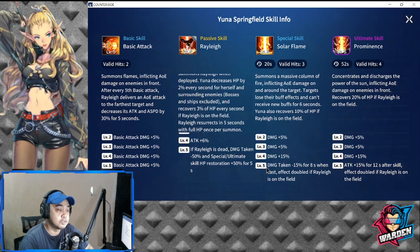At levels two through four, Solar Flame gains a total damage addition of 25 percent. At level five, damage taken is reduced by 15 percent for eight seconds when cast, and the effect is doubled to minus 30 percent if Riley is on the field. Riley is truly the key to her long-term survival.